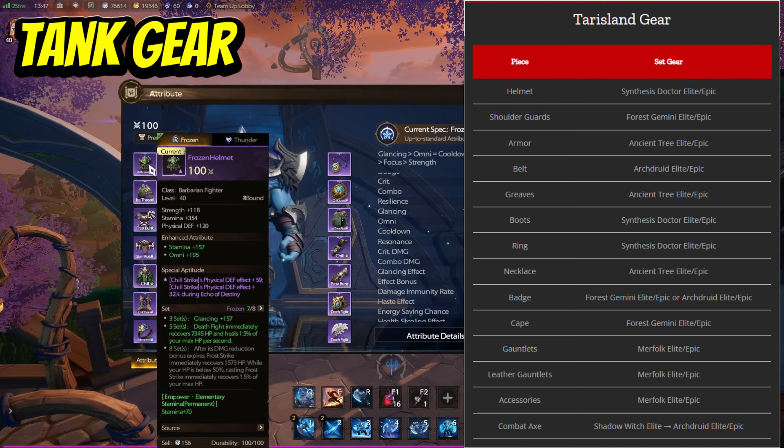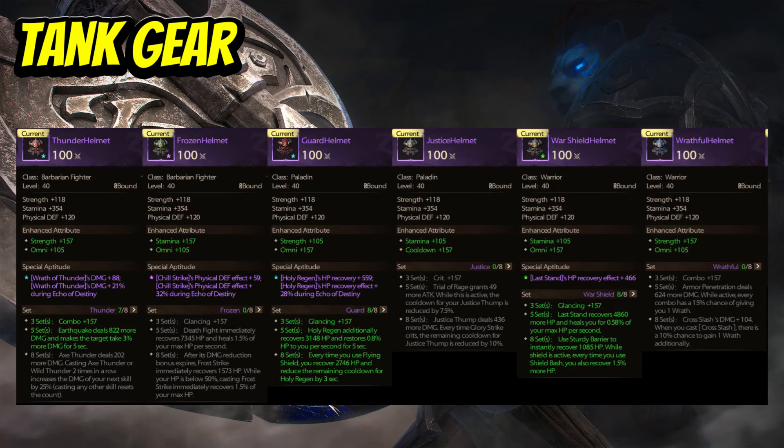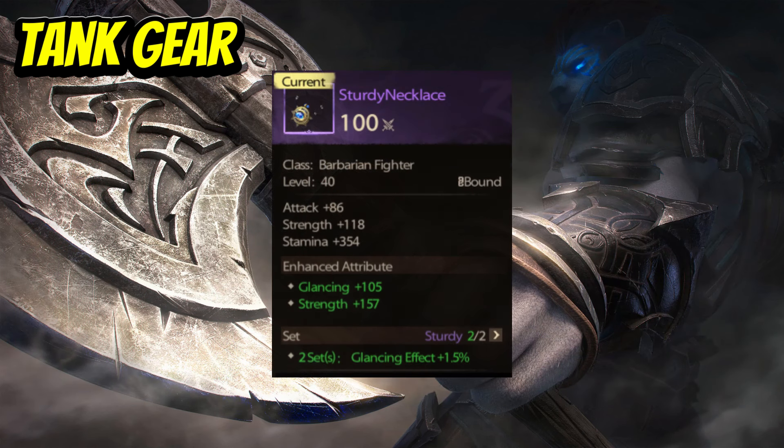For example, with the barbarian gear set here — the frozen set — you get many additional effects when you add three pieces, five pieces, and eight pieces together. It gives things like healing, which is something that's missing from the barbarian skills, so it is very important. If you were wearing regular gear from the arcane realm or dungeons, it would have basic stats and possibly a special aptitude, but it would not have these additional set benefits. There is also a secondary set — the sturdy set — a two-piece gear set that gives increased glancing effect when two pieces are slotted.